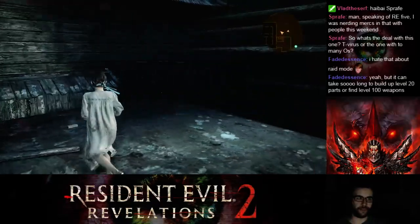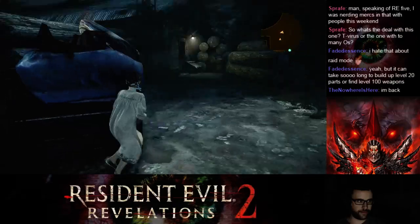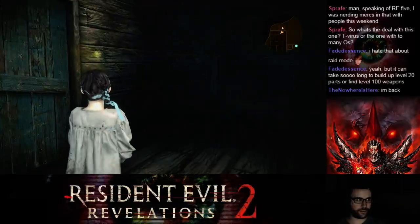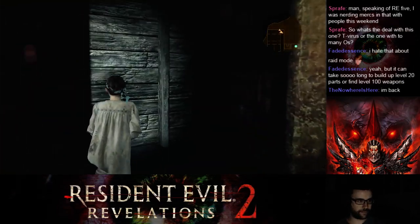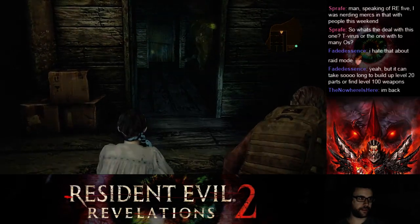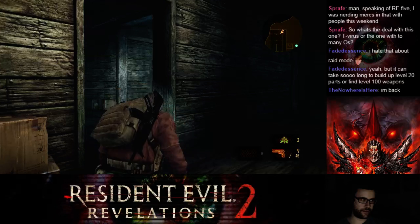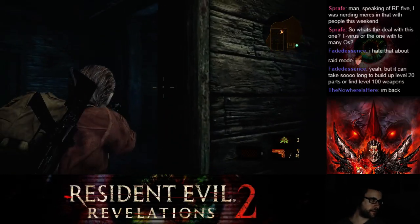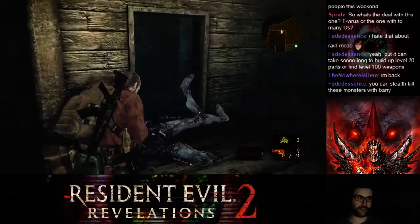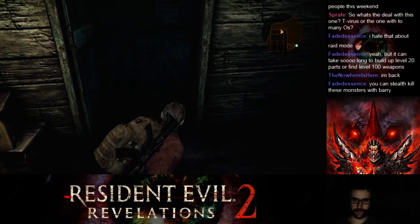I haven't even gotten to that point yet — I'm at like level 21 or 22. I've only just started playing since Thursday, and I was playing raid mode over the weekend. There's definitely something here. Where is it? Alright, that one's on his head. Gotcha. God, those things are easier to deal with than zombies — it fell in a really weird way. Oh, you can stealth kill them! I actually thought you couldn't.